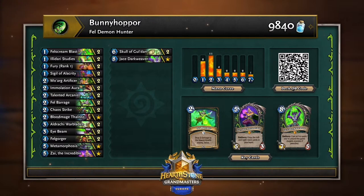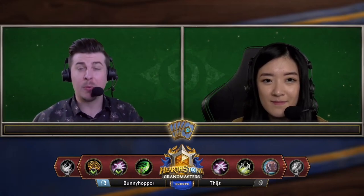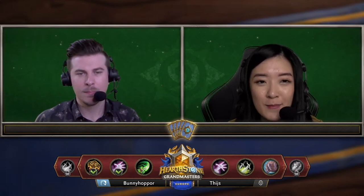Bunny Hopper is moving to his Fell Demon Hunter — the only deck he has left to get a victory with. He's running Zai with the general plan to double up on Jace Darkweaver to chain Jaces for lethal in almost every circumstance. Zai can gain you some additional tools to beef up the Jace in the first place, but generally Zai is there just to get that double Jace. At the cost of Ilgonoth — and honestly I still can't decide if it's a cost I'm okay paying in Fell Demon Hunter. I played both the Ilgonoth version a lot and the Zai version a bit.